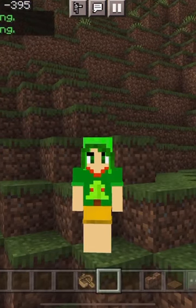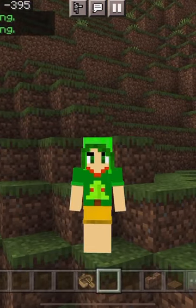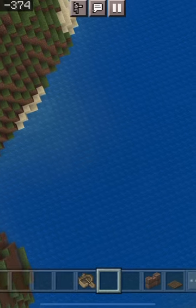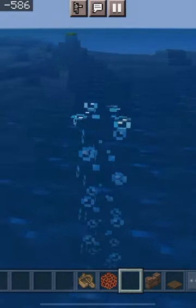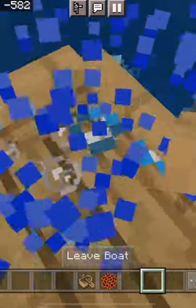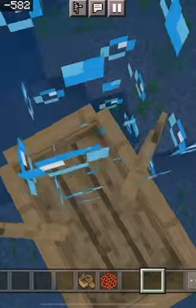How to sink a boat in Minecraft. Firstly, it would be a good idea to find some water — actually, anywhere that has a magma block will do. Then you get in a boat and wait for a while, and then it sinks.